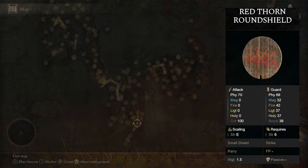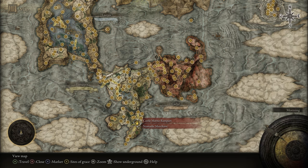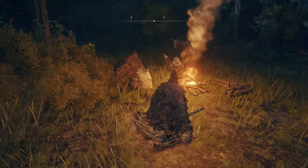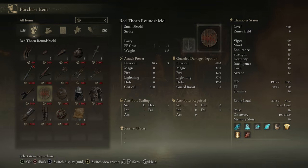If you'd like the Red Thorn Round Shield, head over to the Castle Morne Rampart grace on the Weeping Peninsula. Once you're here, there'll be a merchant just right by the grace, and he will sell you the Red Thorn Round Shield.